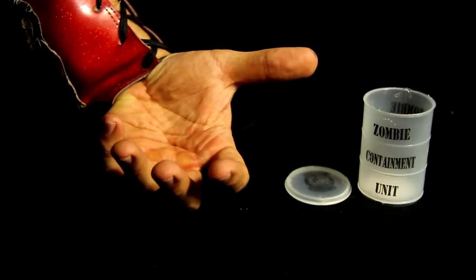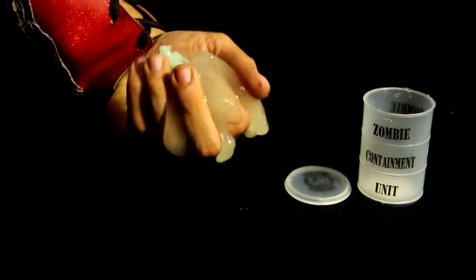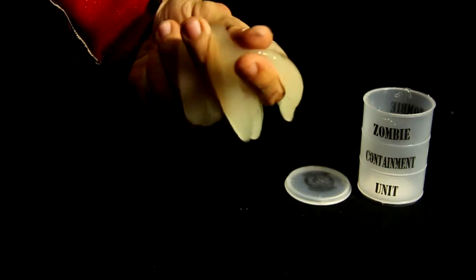Well, that was it for this HorrorBlock unboxing. To be honest, they were okay. The coolest thing by far, I think, was the zombie containment unit. I'm just freaking immature, okay? And it still has slime all over it. Anyway, I want to thank you for watching Karakamo Gaming. Subscribe, and remember — like or die.